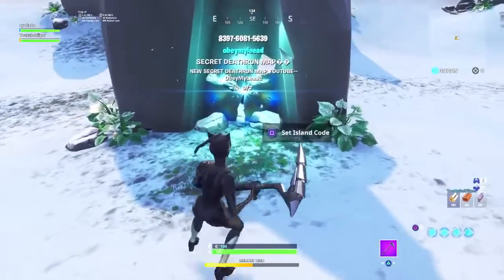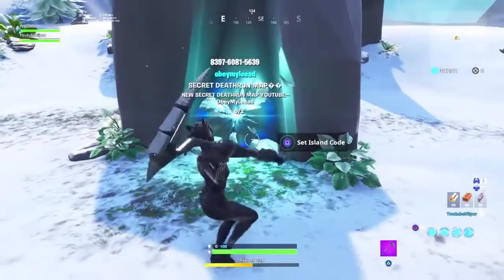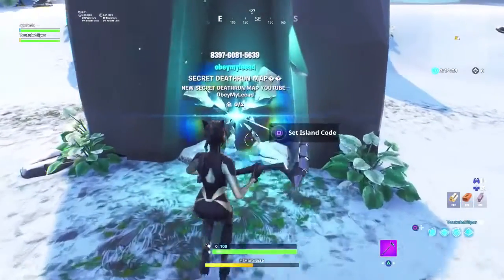Alright guys, now let's go check out some Fortnite creative maps and see what's inside of them. This is the first map I'm going to be checking out. This is the code right on top of it — it says it's a death run map, so hopefully it's a good one.